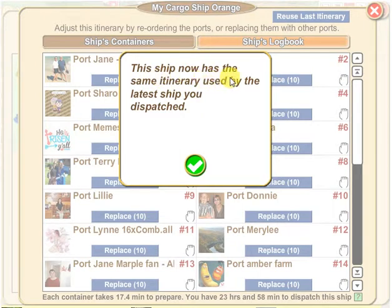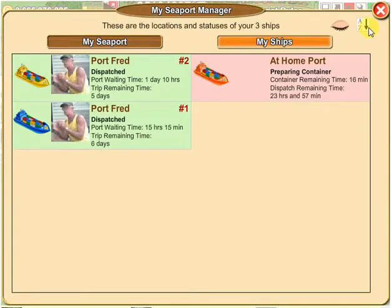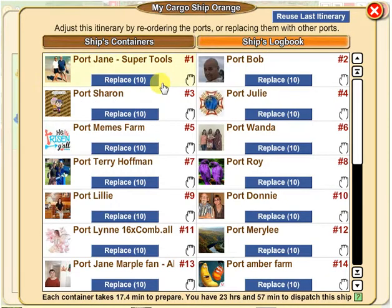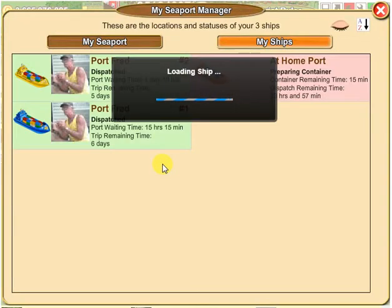It says the ship now has the same itinerary as the latest ship dispatched, and I clicked the green check button. But it still shows Jane at the top — that's a little glitch that happened on my last ship too. I'm going to close this, reopen it, and check the ship's logbook. It's still showing the old itinerary, so I'm going to click 'Reuse Last Itinerary' again and see if it changes.